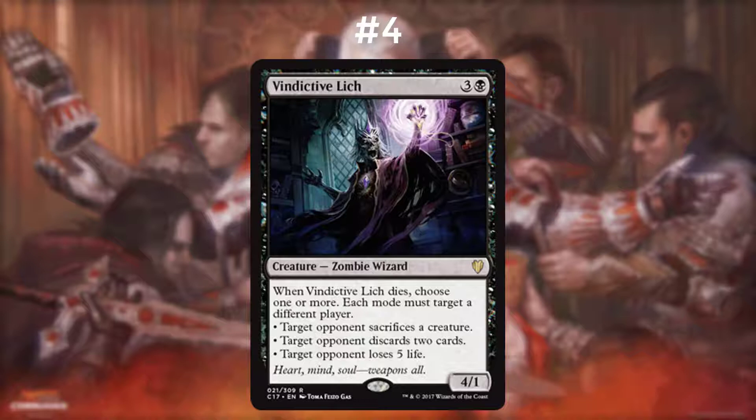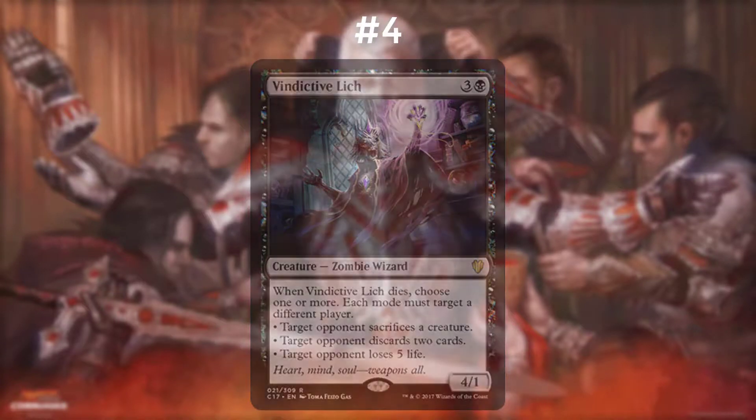It's also really good against Super Ramp, Fatty Cheat, Suicide Black archetypes, and basically against any hexproof creatures. It's not good against Burn, Aggro, or Control archetypes.